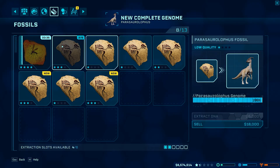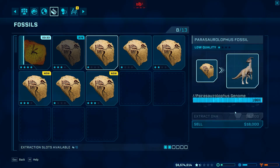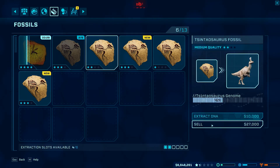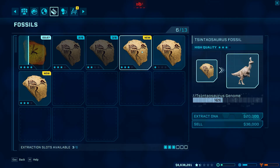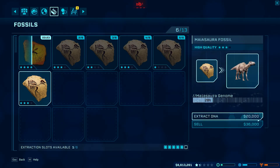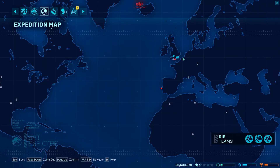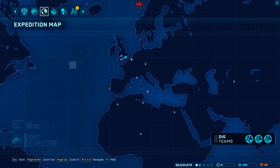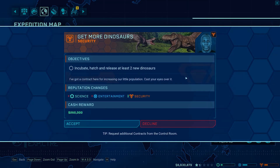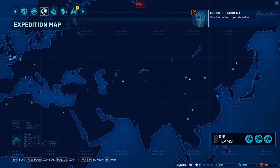The pair of several off-lists is all done so we're just going to sell that now. Extract, extract, extract, extract, extract, extract and extract. This happens way faster now since we have three teams, which is pretty great.